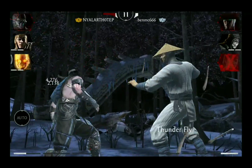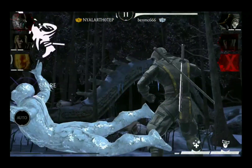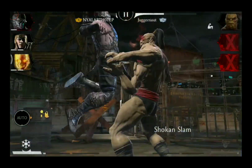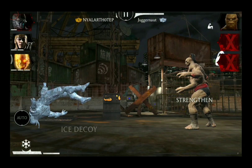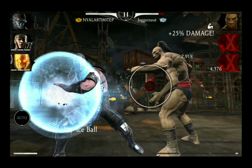Thanks to his passive, Grandmaster Sub-Zero is not that easy to be knocked out. He can even take an X-Ray or Fatal Blow and unless he has a death mark, he will just come back with 25% of his maximum health, giving you great options for strategic gameplay.